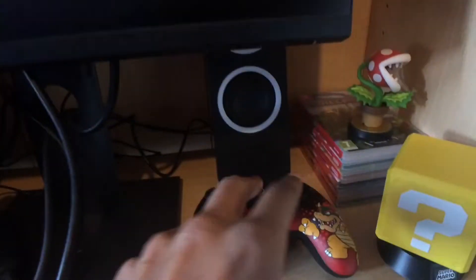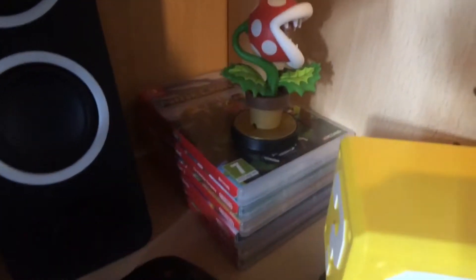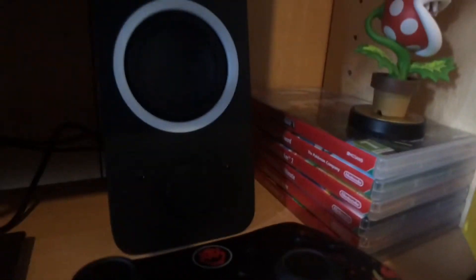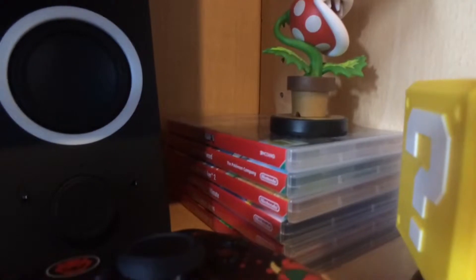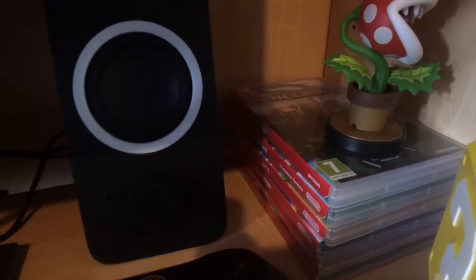Moving down here — you can probably see my Switch setup is slightly different now. I've got different speakers, the one in the middle is gone, and cable management is on point. Under my cool little Piranha Plant amiibo — which is also sort of new — are my Switch games. There are quite a few Switch games I want to get, and the two I'm most desperate for are Streets of Rage 4, which hasn't come out yet at this point in time.